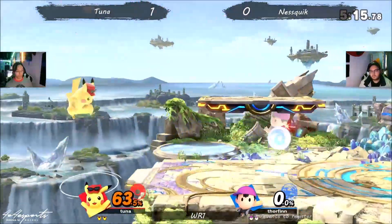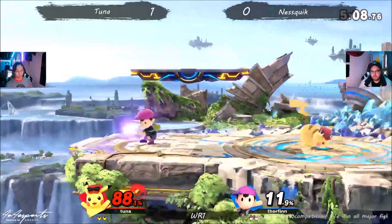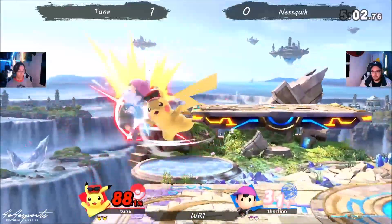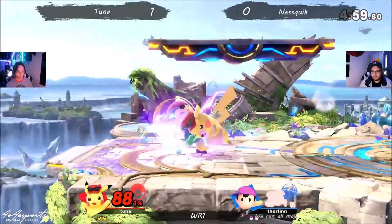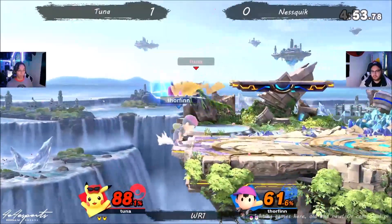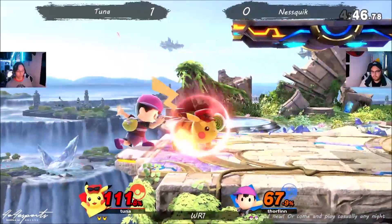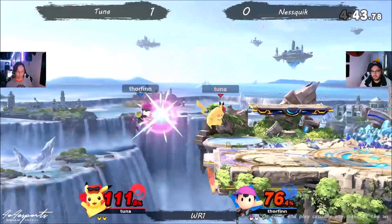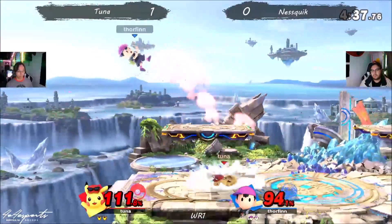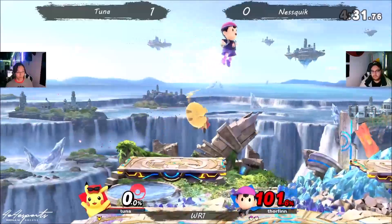At enough high percent, up air is going to kill. With the way that Tuna's been playing, seems like the nickel-and-dime approach has been working pretty well — get the percents, get the conversions, don't do anything too risky, and then capitalize big when you can. Nice out-of-shield options by Ness Quick, knowing that not all Pikachu's moves are safe on shield if they're not spaced right. Tuna's starting to fish out the air dodge — that drag-down forward air, always tricky, especially for Pikachu at the edge of the stage.